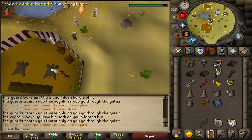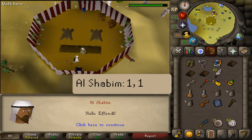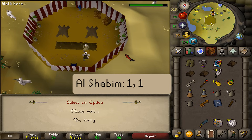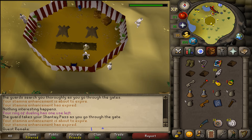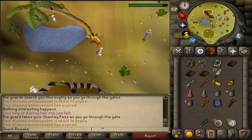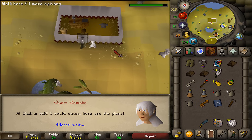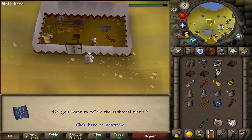Here back at El Shabim's, let's talk to him and select option 1 twice. Let's go north. North of the very small oasis you'll find another tent. Open the tent door and let's use our technical plans on the experimental anvil.